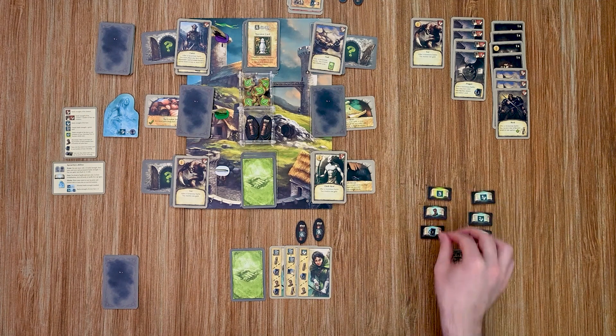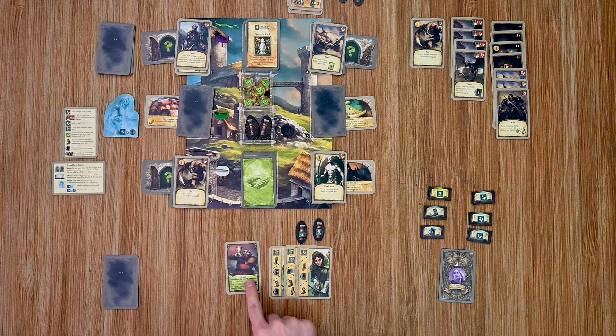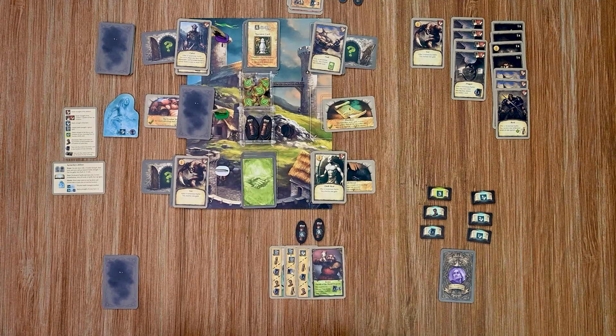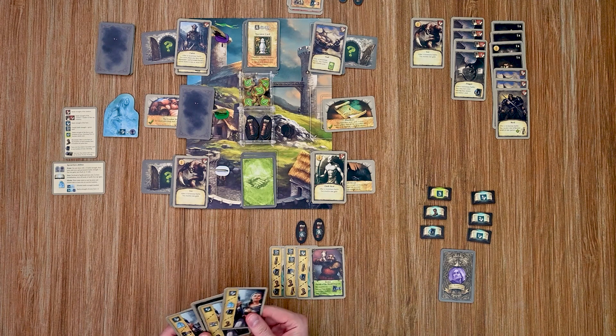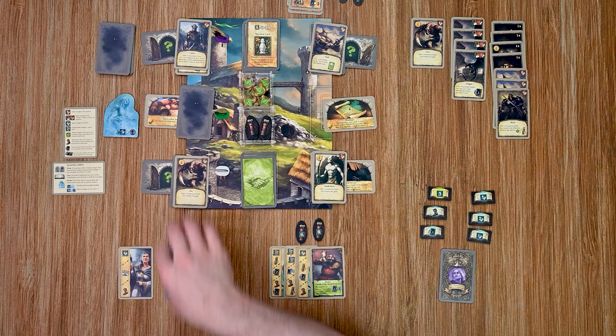Finally, my archer has one friend card — the dwarf. She plays it and uses his ability to pull a face-down encounter card to her location, buying us a turn. Then I play another card that lets me move my water spirit or flip her over. Actually, maybe I should just do the attack and eliminate that gore that's there. I'll go ahead and attack and defeat the gore.